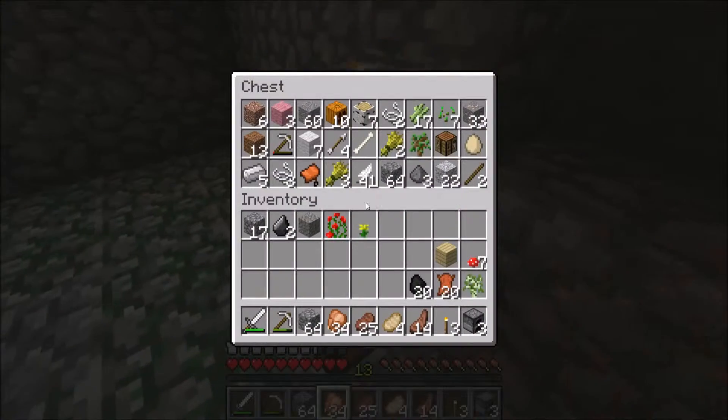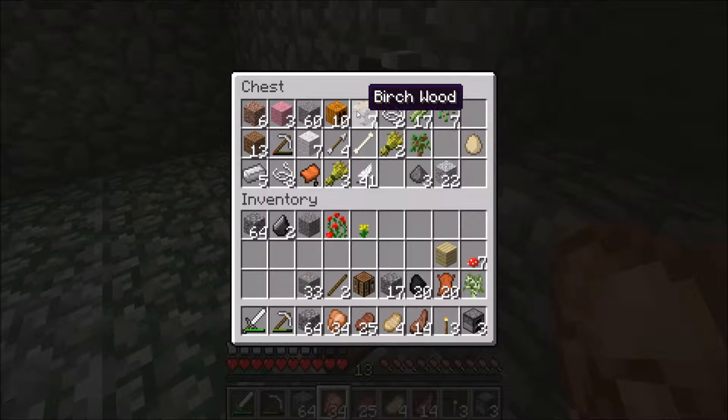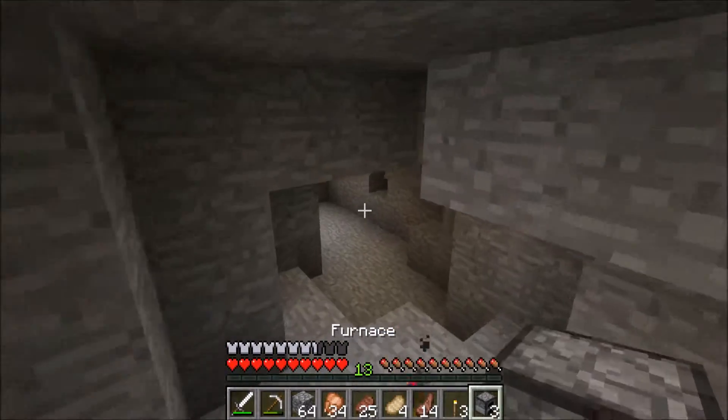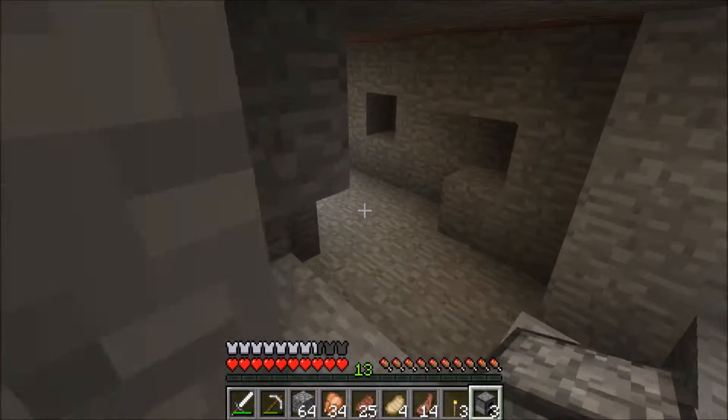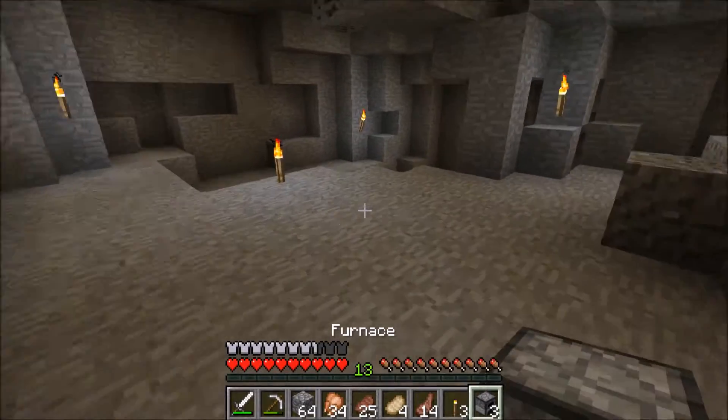Let's put the stuff that we don't need in here — cobble, crafting table, let's take the iron, wood, dirt, all the stuff we don't need in there. We should also make a shovel as well.